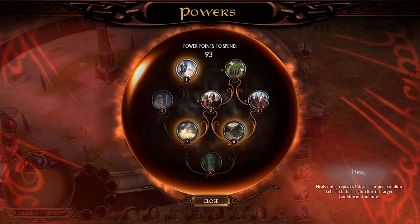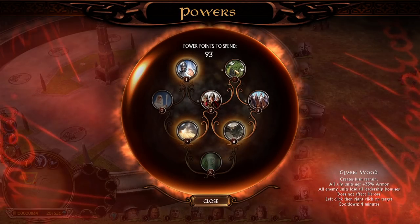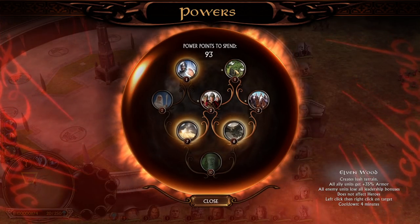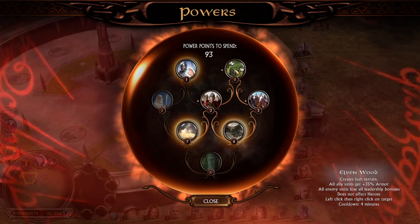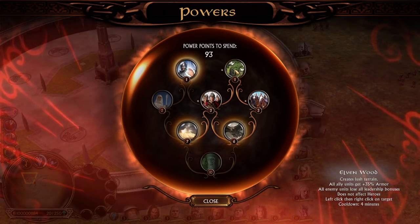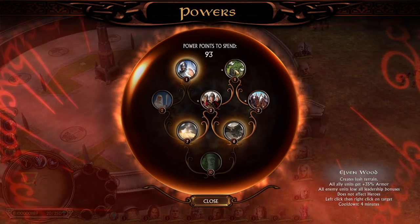When you go with your cursor over a power, it will tell you 'cooldown three minutes' or 'cooldown four minutes.' We were trying to pull as much information from the game as possible to give you as much info as you can get, because I was playing BFME for many many years always assuming and guessing since we had no real numbers to work with, no cooldown windows.